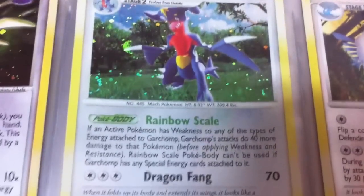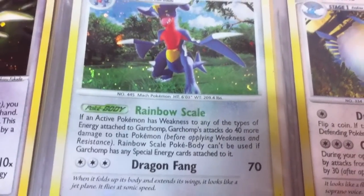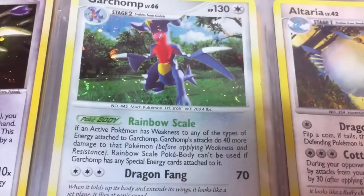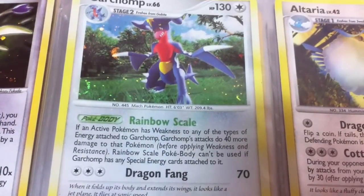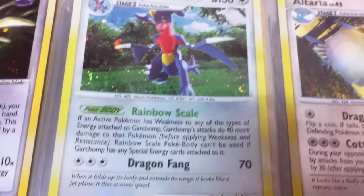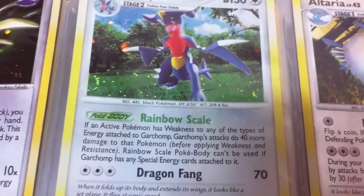Next up is a Garchomp from Majestic Dawn — I think the first Garchomp we got. His power, Rainbow Scale: if the active Pokemon has weakness to any of the types of energy attached to Garchomp, Garchomp's attacks do 40 more damage to that Pokemon. That makes him a pretty versatile counter in any kind of deck.